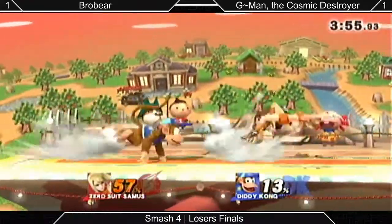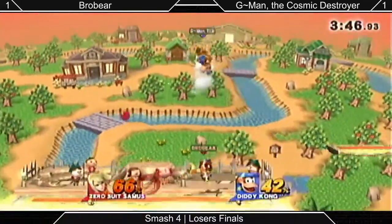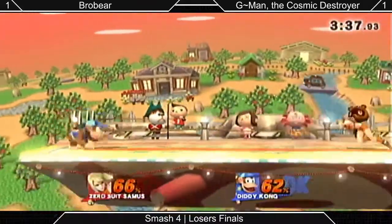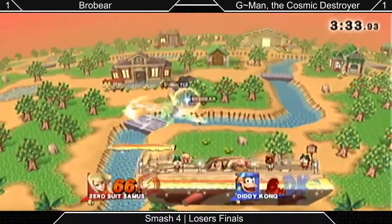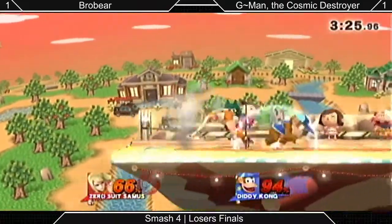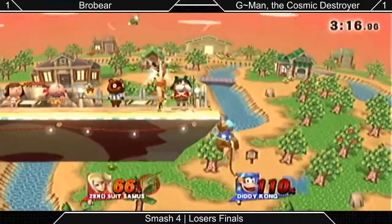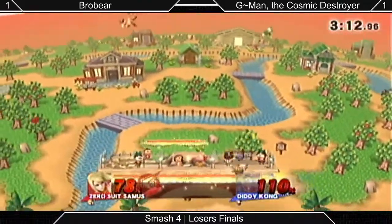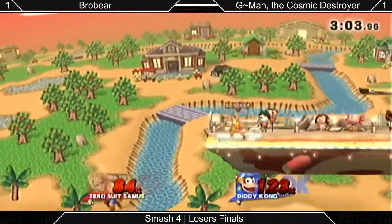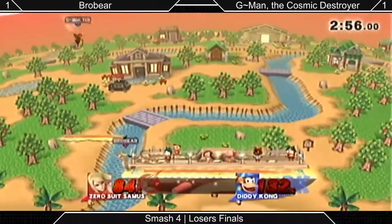ZSS's only big risk is if you force her to grab. She has no trouble with shields. BroBear likes to throw out that up smash a lot to bait air dodges, because it lasts so long and covers an enormous amount of area. He's been getting good use of it against the Rob player earlier too. Once again not quite confirming off the down smash — sometimes he's just not confident enough, doesn't realize he lands his stuns. If your reaction time's not up to par you have to know ahead of time when you hit it, and it's a super tight window — especially since it looks very similar whether you hit them or hit their shield. The stun animation is not really outlandish; you just kind of stand there and shake a little bit.